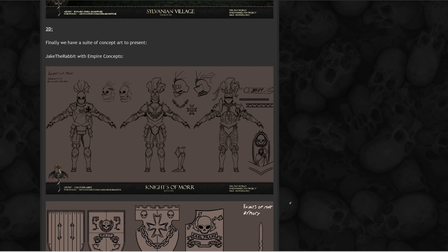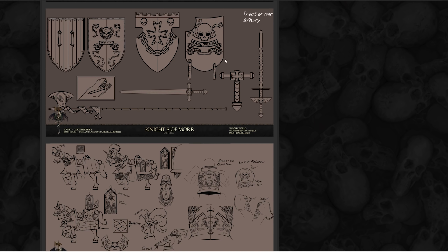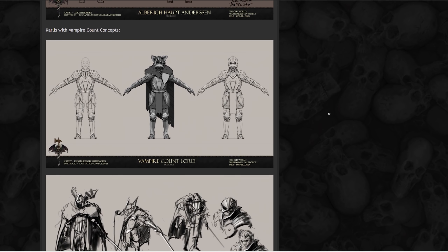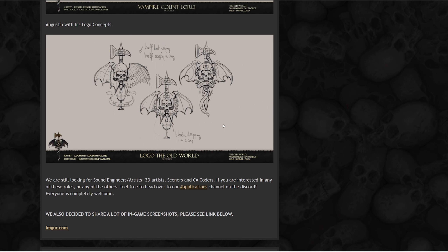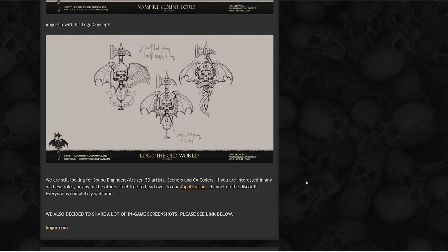As we go down we get some more concept art — these will be the Knights of the Moor, and you can see the different types of armor and weaponry they will be having. We also get some of the Knights of the Vampire Counts concepts — some of the spectacular armor of the Blood Dragons. These long drawn swords are absolutely awesome. They've also said they are still looking for people to join their team — sound engineers, artists, 3D artists, scene creators, and coders. You can go to the ModDB page, linked in the description, join their Discord, and apply to help out.